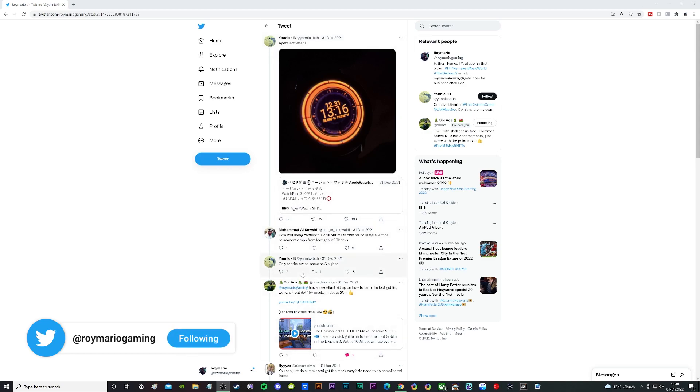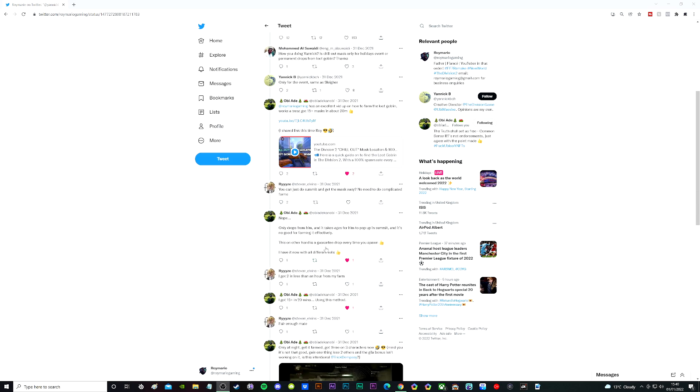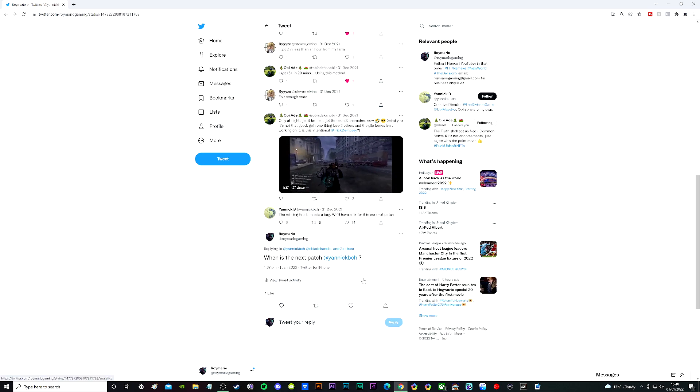As you can see on screen, Yannick shared a tweet — a few people were talking about the Chill Out mask and how it drops. Someone mentions Slayer the Goblin and my video was tagged in there by Obi. As the conversation goes on, he is asked, and he says the missing Gila Guard brand set bonus is a bug and they have a fix for it in the next patch. I did ask him when the patch is coming but he's yet to reply.